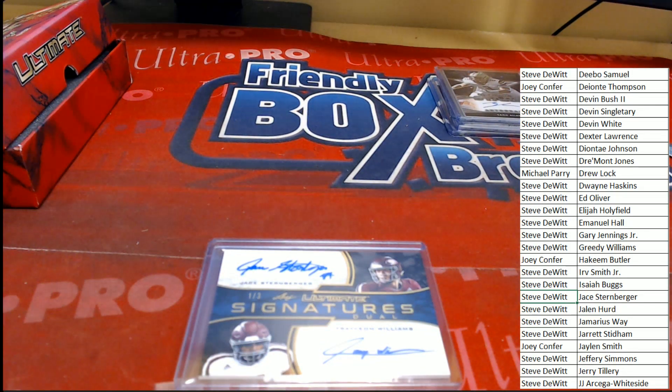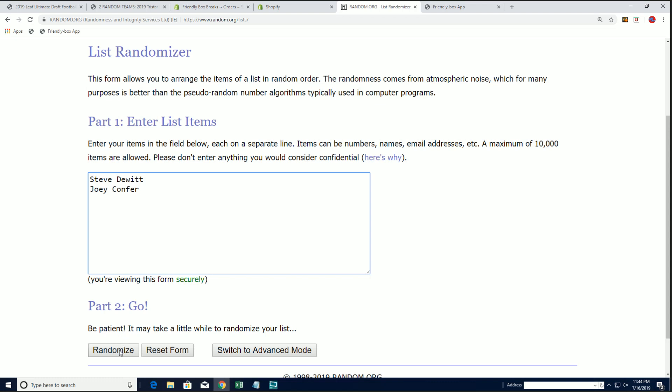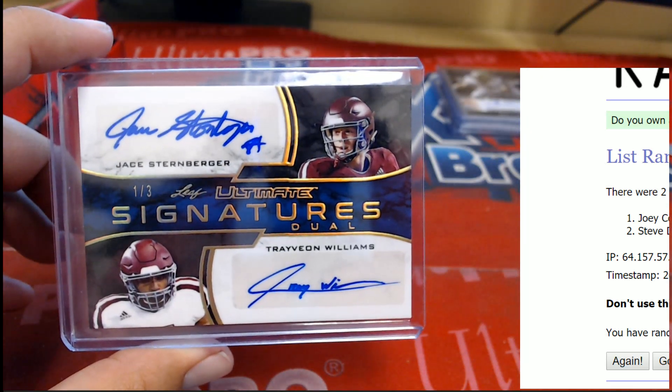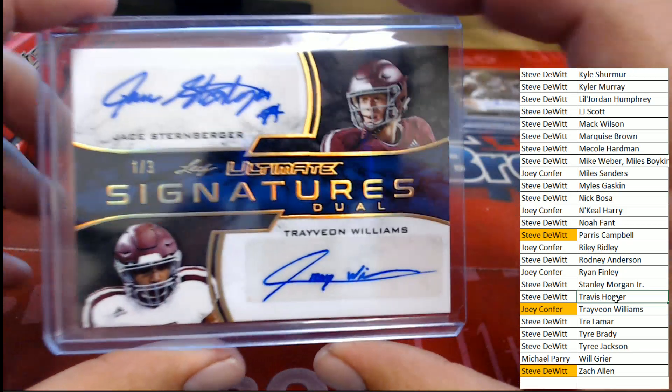Let's go back to random.org. We have Steve D versus Joey C — cage match, seven times. Top spot wins after seven. Joey, you've got hope — Steve said he's 0 for 6, there is hope. Good luck to both of you. Sorry Mike, we couldn't get you anything. One... four... six, and last time coming up on seven — Joey C! Steve, I hate that for you, 0 and 7 on the randoms. But Joey C would not be denied. The dual sig numbered one of three goes to the Trevion Williams spot. Congrats Joey, I'm sorry Steve.